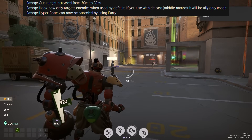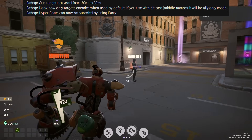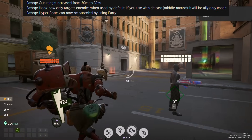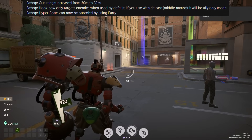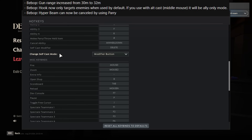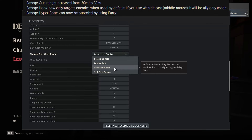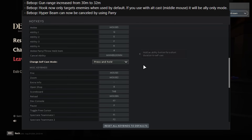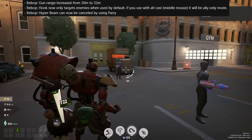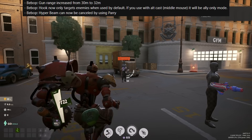The next change comes with a bit of a problem. Bebop can now hook allies and will no longer accidentally hook allies if he doesn't intend to. You can hook an enemy through an ally by just using the hook normally, and if you use the self-cast modifier, you can hook an ally instead. The problem is that the settings don't really allow for that in most setups right now. The button you're using to assign this is the self-cast modifier button, and if you're using any of the other cast modes — press and hold or double tap — it does not work, and you can't assign a separate key for that effect. They could solve this by giving it a second casting stage like they do for Viscous's cube, so you can choose first what kind of target you want. But right now it's just not working quite as intended.